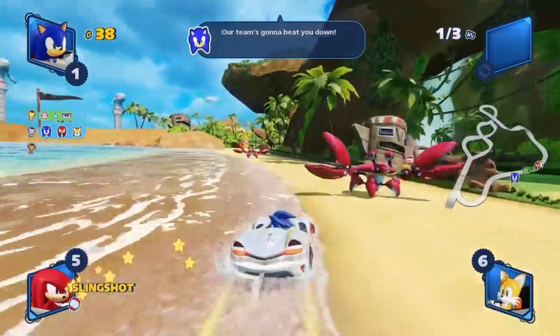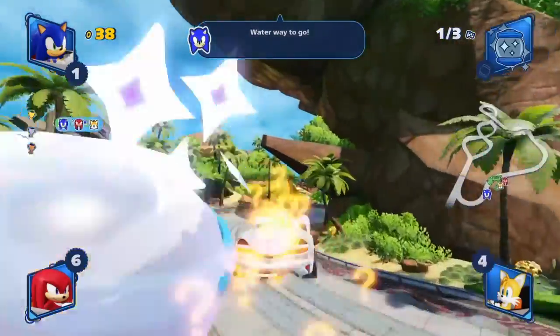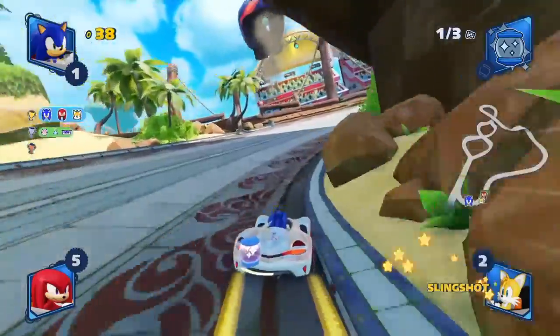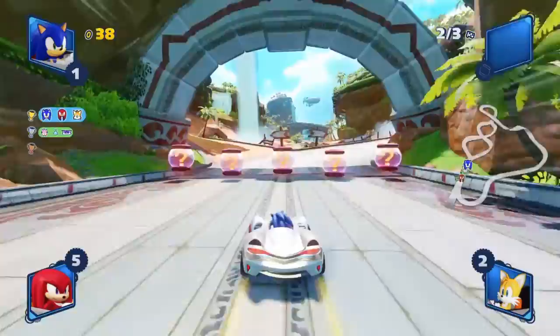For the second shortcut, just go left and make sure you avoid the crabs. At the end of this, you have the opportunity to flip to get a boost. I also grabbed an invincibility when I got down and just got it taken from me.